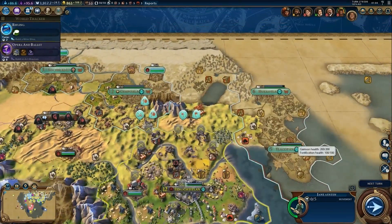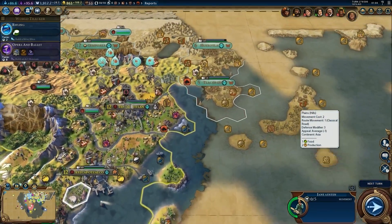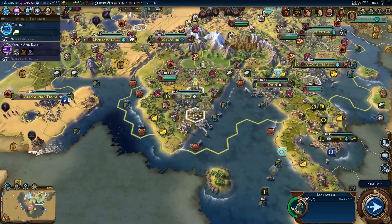Montezuma's civilization has been flagged for expansionism. I'm trying to figure out exactly where they've actually settled to trigger this territorial expansion casus belli.